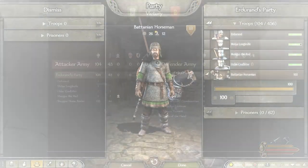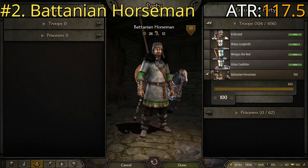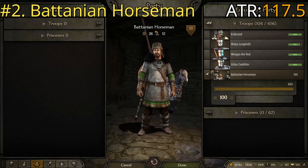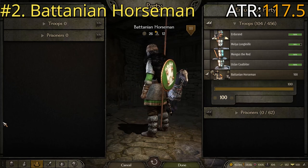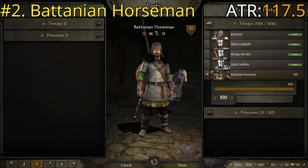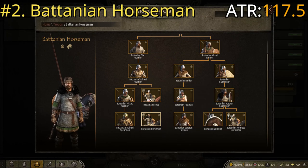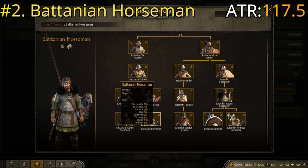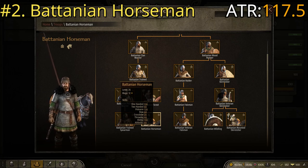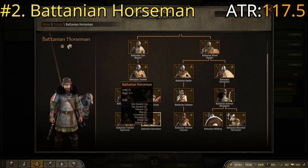That was number three. Let's move on to number two: the Battanian Horseman. Here we're returning to a more standard horseman feel. They have a couple of advantages — a nice long spear, and their secondary weapon is an axe with pretty decent damage. Their shield is a little small but for cavalry that's okay. Their armor is mixed — medium overall — with light gloves, light boots, a light helmet without much protection, but a decent hauberk. The horse has medium armor, which is a definite advantage. In the troop tree they come through the clan warrior tree. Level 26, wage 12 again. Their stats: one-handed 130, polearm 130, riding 130, and athletics 80 — exactly the same strong stats as the Sturgian Horse Raider.